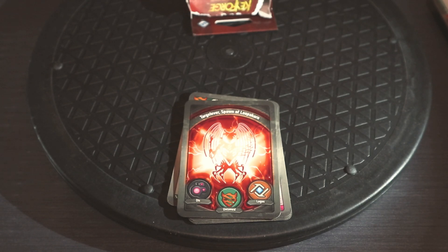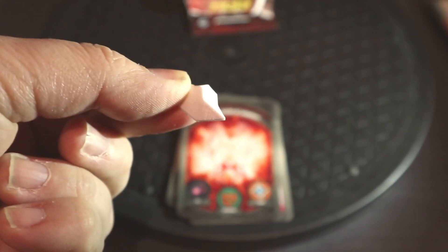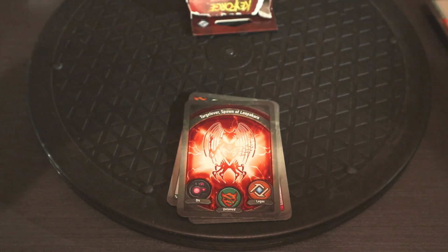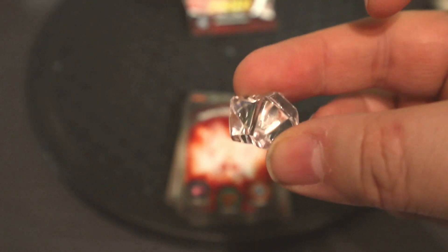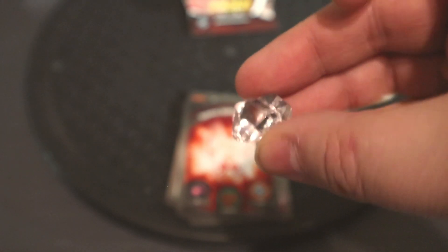In order to do that you also need some tokens. In the starter set you get some tokens, but you can also print your own — I've printed some from Thingiverse using my 3D printer. These are the amber tokens; they need painting up ideally but you can play with them as they are. There are also damage tokens and other tokens in there too. Another alternative is these crystals — you can find these in many board games or aquarium shops. They look a bit prettier than the 3D printed ones.